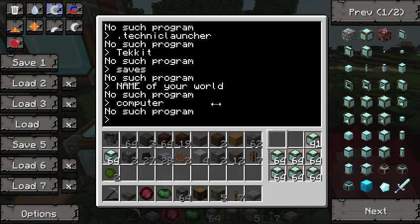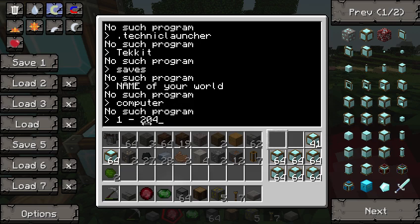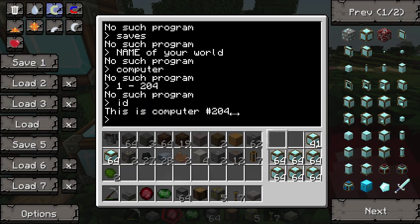Inside that folder there are hundreds — I don't know how many computers you have, but I have 200 and some. You'll have folders numbered 1 through however many computers you have — in my case, 204. You can see pretty easily which computer you want. Just go to your computer and type in 'id' and it'll tell you the number, like 204.